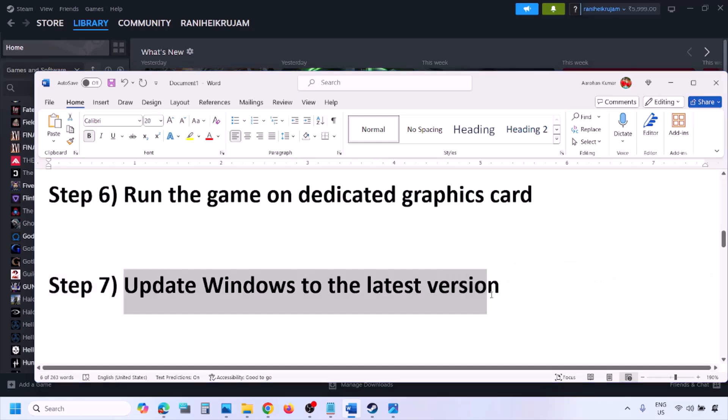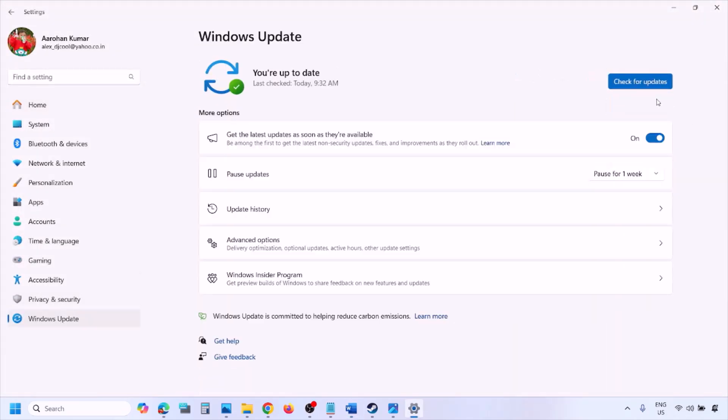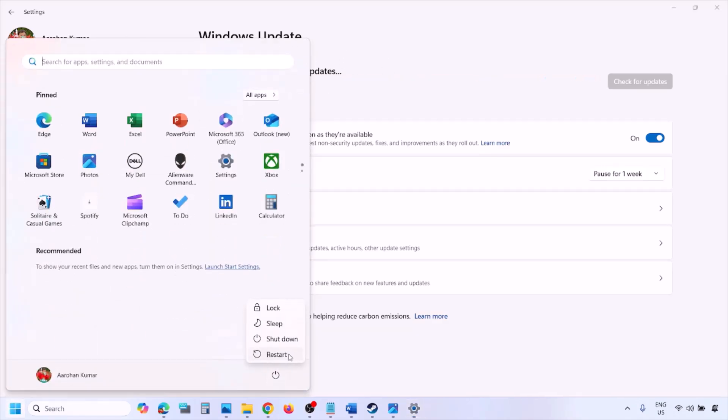The next step is to update Windows to the latest version. This is important. Go to Windows Settings, go to Windows Update, and click Check for Updates. Once all updates are installed, restart your computer and after the system restart launch the game and check.